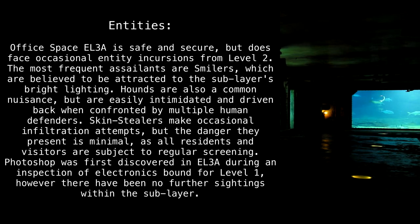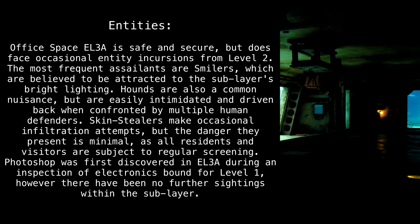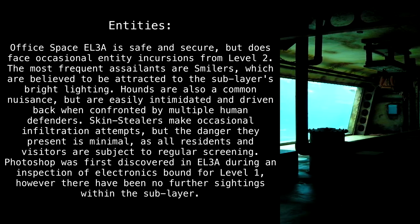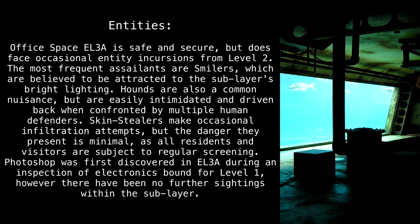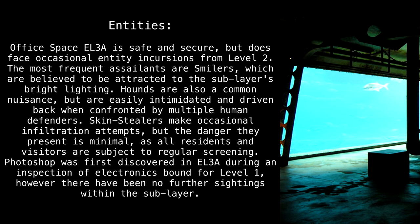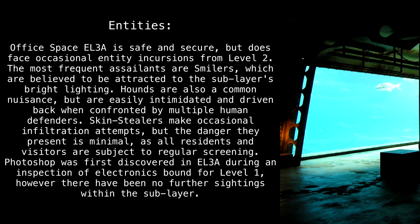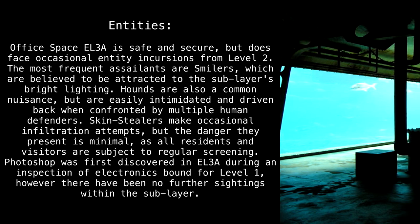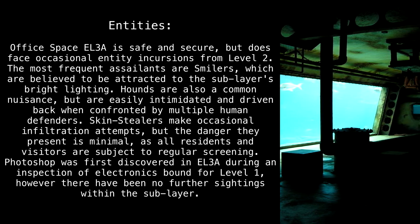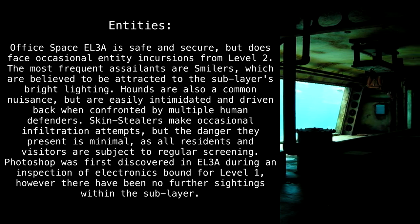Office Space EL3A is safe and secure but does face occasional entity incursions from Level 2. The most frequent assailants are smilers, which are believed to be attracted to the sub-layer's bright lighting. Hounds are also a common nuisance but are easily intimidated and driven back when confronted by multiple human defenders.